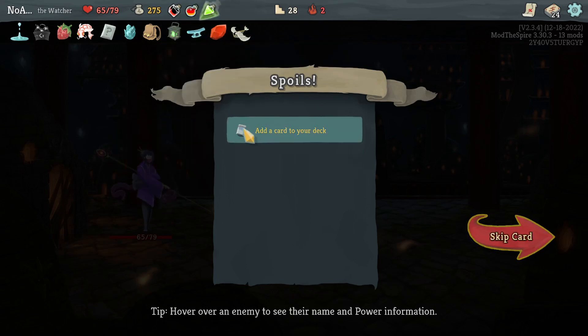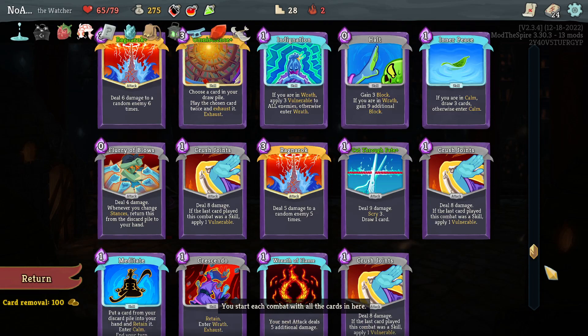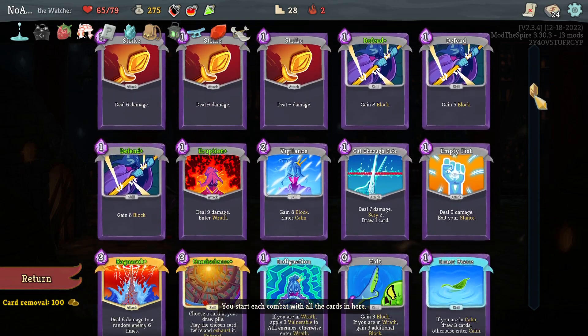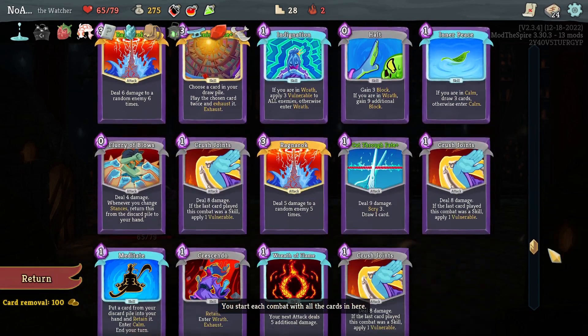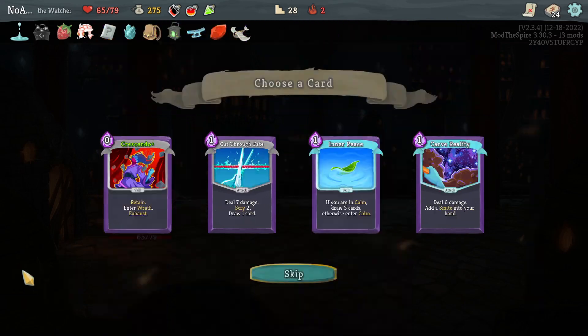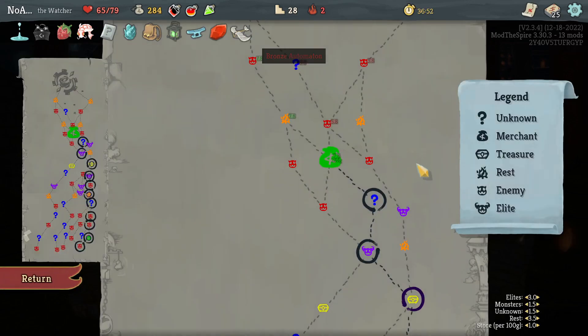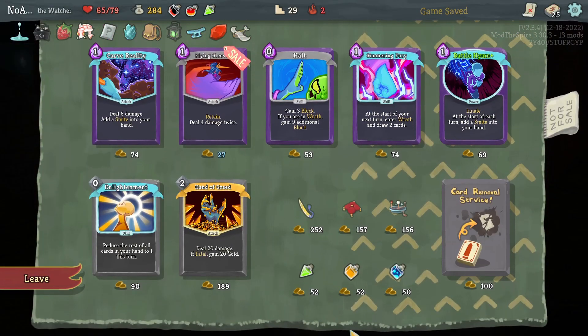Dexterity Potion. Energy has not been that big of a concern - this applies directly to damage output, so I think giving up this for Dexterity Potion might be helpful. Inner Peace, Cut Through Fate, Crescendo. I think I want to go with the Inner Peace, just because they can be used as draw, not just Calm entry. And having two along with Vigilance and Meditate - there was that one fight where Inner Peace got us the stance change, which gave us the energy to apply Vulnerable and just end the fight.